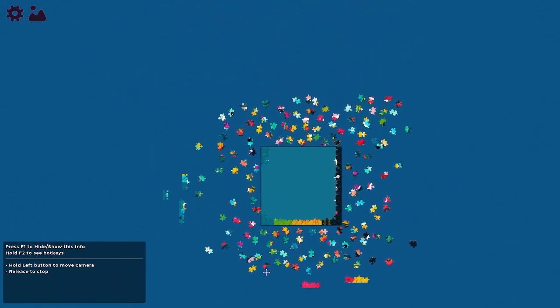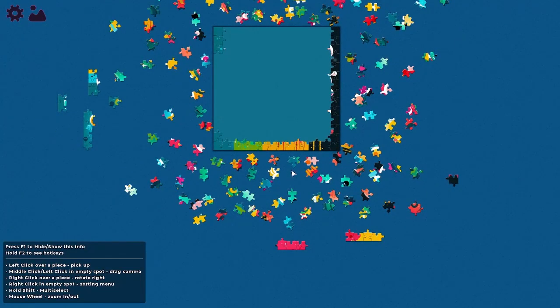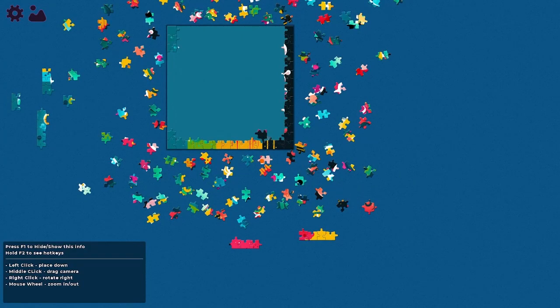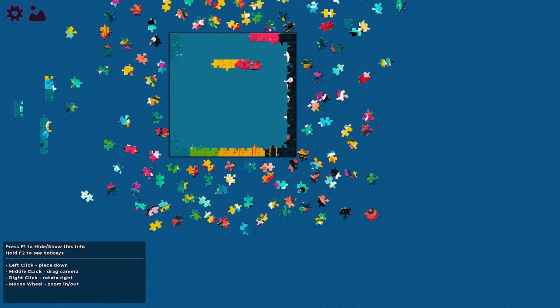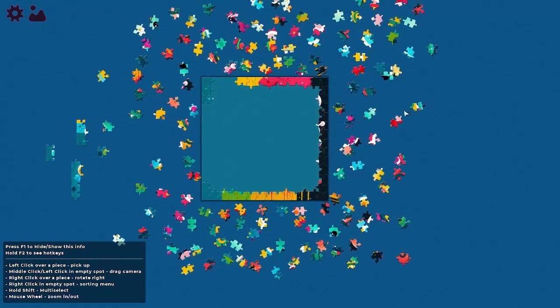I think it's somewhere right in front of me, I just cannot see it probably. Oh, here's still a black corner. Wait, so this one probably goes here — yeah. This one nope. This one here — maybe yes. And then this one there — yeah. Okay, so that's better.